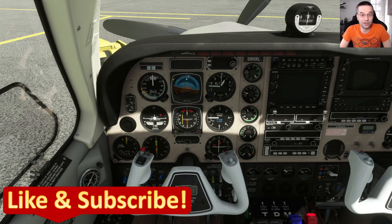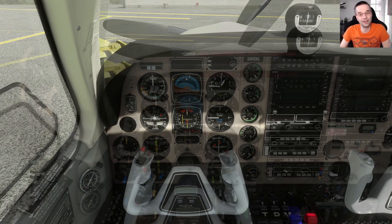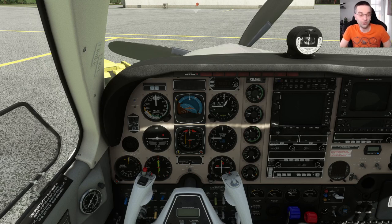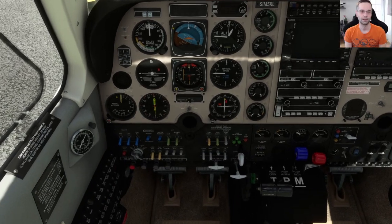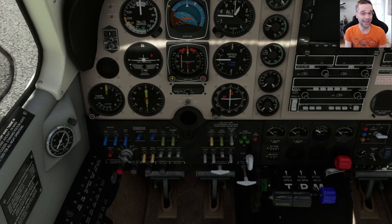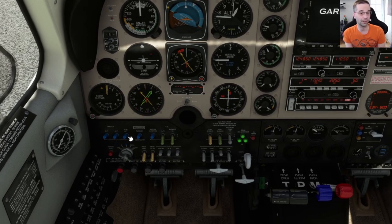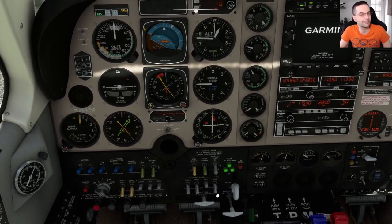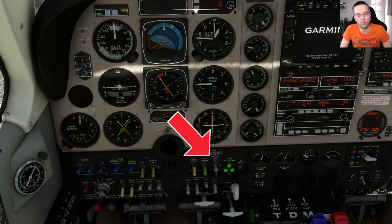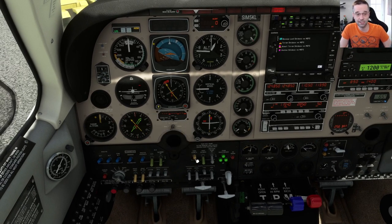Fuel injected engines like the Bonanza are notorious for being difficult to start, and the modeling Black Square did definitely reflects that. I did a lot of experimenting with all the different starter procedures in the provided checklist, and although they are accurate to the real world, the normal start procedure only works for me about one time out of two. To get started, make sure the throttle, prop, and mixture are all at the cutoff position, then flip the battery, alternator, and standby alternator all to on. Check the fuel pump by turning it on low until you hear a low-level whine, then turn it back off. Next, flip the standby gyro on and off to make sure the annunciator light turns on at the top of the instrument panel.